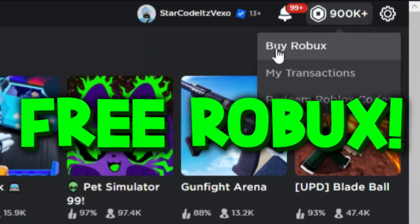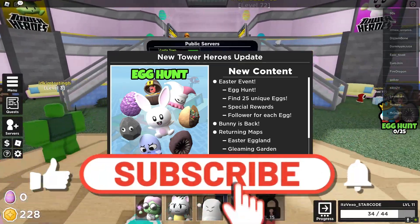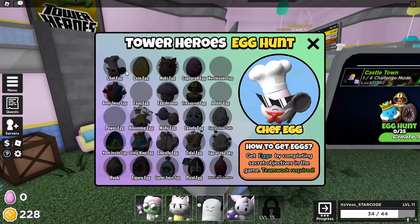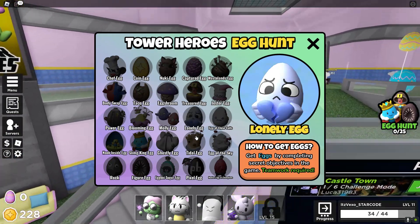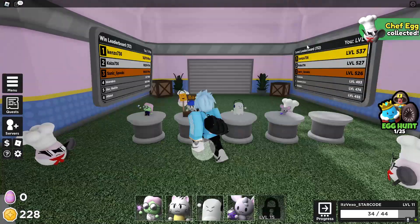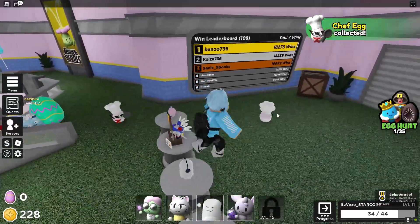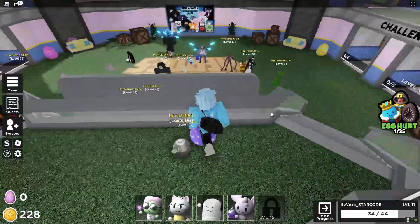In today's video we are in Tower Heroes, and as you can see I can't find 25 unique eggs. We got the 'I Can't' tower right here guys, and we're gonna be getting pretty much every single working egg. So this is all of the egg locations. I just got the chef egg — it's literally right here. Let's try and get as many eggs as possible guys.